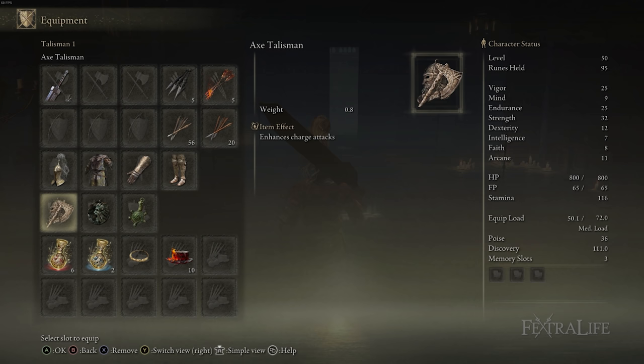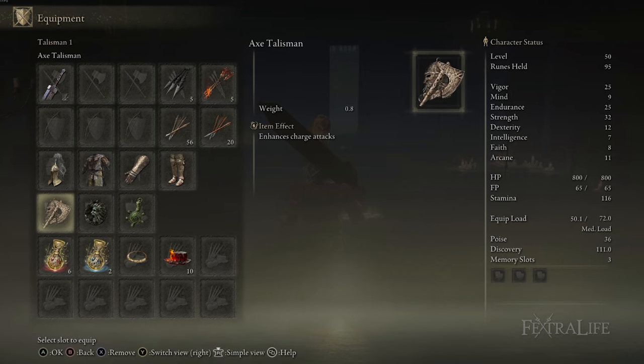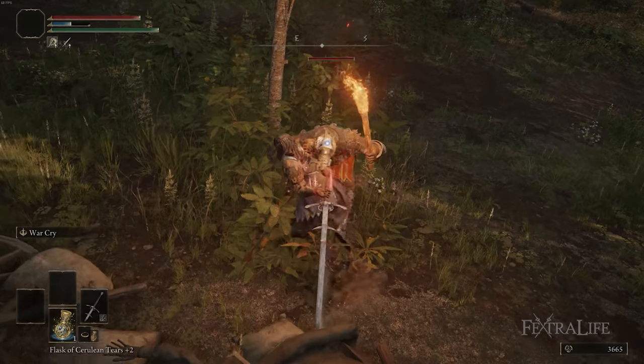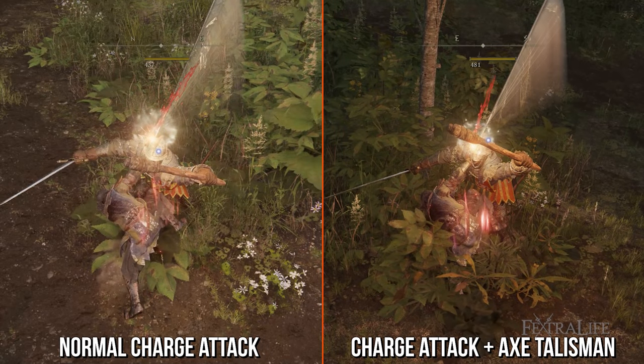What we do is we use the Axe Talisman and the Roar Medallion. The Axe Talisman increases your charged R2 attacks by 10%, so if you hold R2 until your character actually attacks, you're going to get an extra 10% damage, which is huge, because those are usually really devastating attacks, particularly with big weapons.